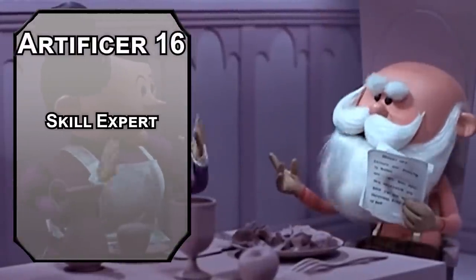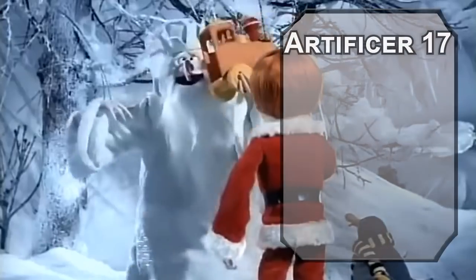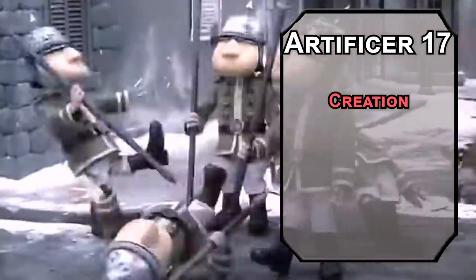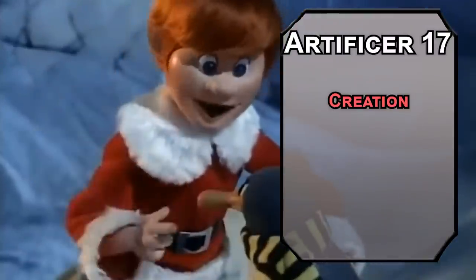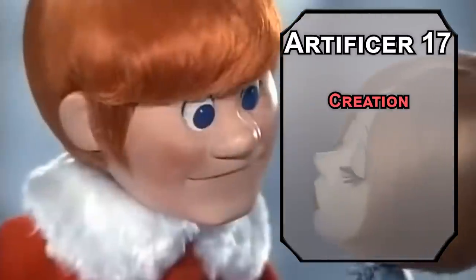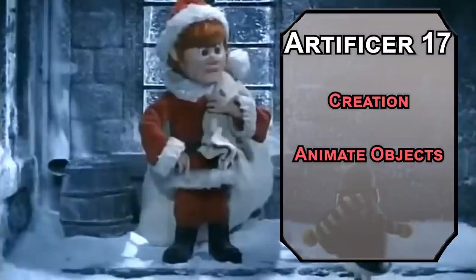Fifteenth-level Battlesmiths get Improved Defender, raising your defender's AC, boosting its healing and damage with Arcane Jolt, and dealing damage when it deflects an attack. Sixteenth-level artificers get another ability score improvement or a feat — take the Skill Expert feat, raising Wisdom by one, giving proficiency with Perception, and expertise in Insight. Now you really know if people have been bad or good. Seventeenth-level artificers can learn fifth-level spells. Creation instantly makes an object that fits in a 5-foot cube — lasting 24 hours if made of plants, 12 for stone, 1 hour for metal, 10 minutes for gems. Don't give these to kids — they'll be really sad when the stuff disappears.